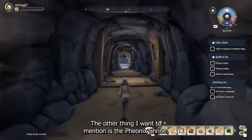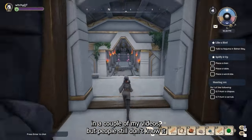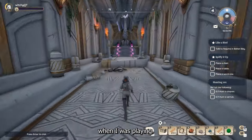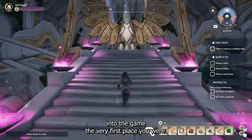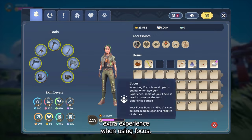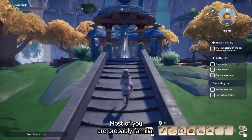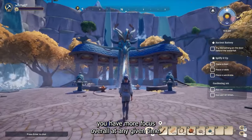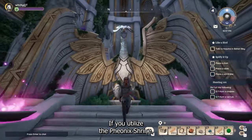The other thing I want to mention is the phoenix shrine. I've included this in a couple of my videos, but people still don't know it exists — and it took me forever to realize it was a thing when I was playing. The phoenix shrine is located where you originally spawned into the game, the very first place you were. That's where you can spend your renown and gain extra experience when using focus. Most of you are probably familiar with the dragon shrine and how it lets you have more focus overall, but your skills will skyrocket in levels if you utilize the phoenix shrine.